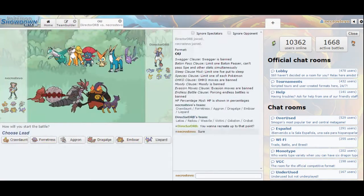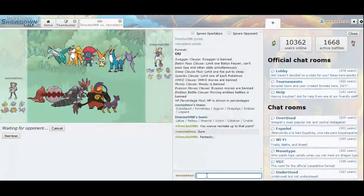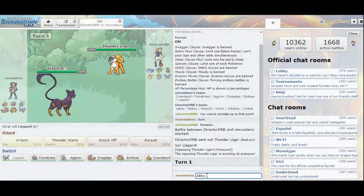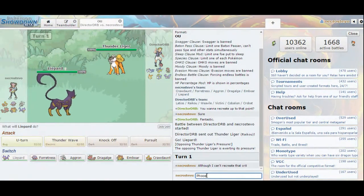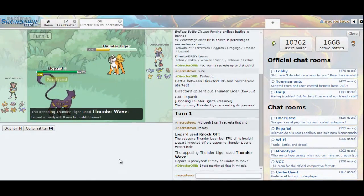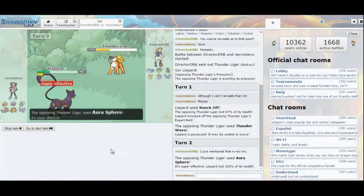Now that all my Pokemon are at the right level, we can try this again — just going with the Liepard lead. Going for Knock Off once more — wow, that still does fantastic damage. If I had gotten the crit with all levels correct, he definitely would have died. I'm just going to go ahead and sacrifice my Liepard here. It goes down. I get to go out into Aggron — this time we will not get destroyed. We're going to Mega Evolve and click Heavy Slam.